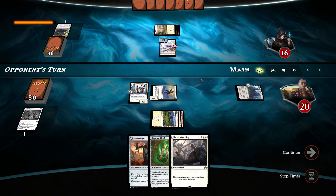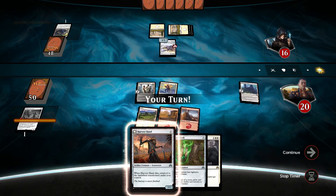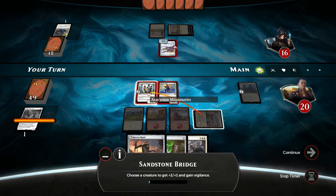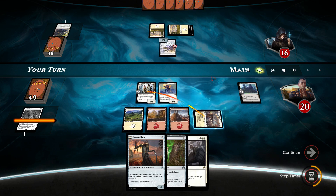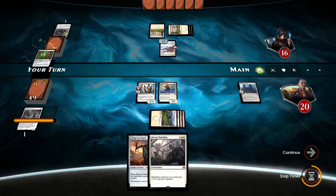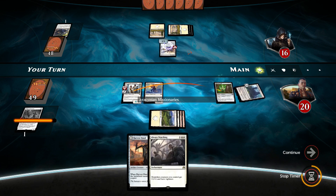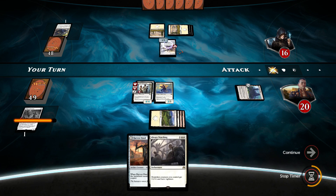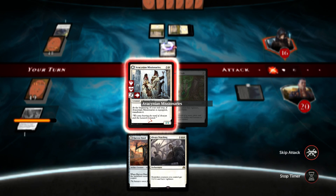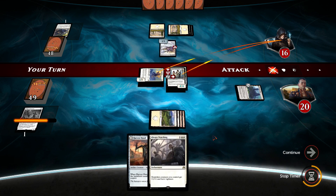Upon searching for the land that he needed. This is a little bit interesting here. Sandstone Bridge on Avacynian Missionaries — we can swing for lots of damage right now, actually. I'm going to attach it here and tap them down. Let's equip. I know our opponent might have something much larger and scarier, but I'm going to do this. The beginning of your end step. Oh crap. Well, that was a waste.